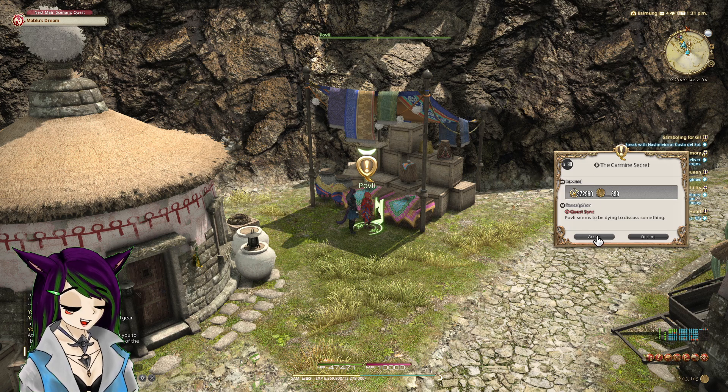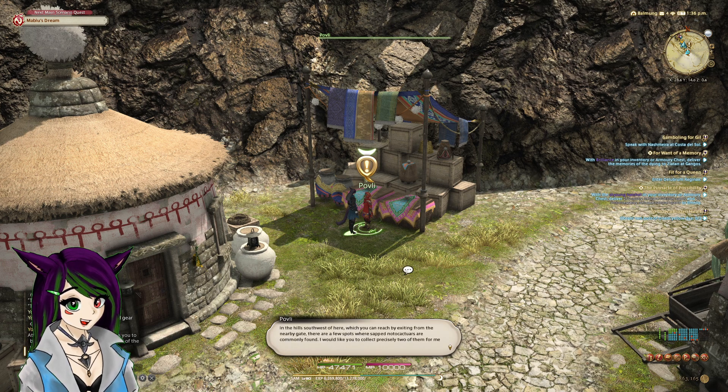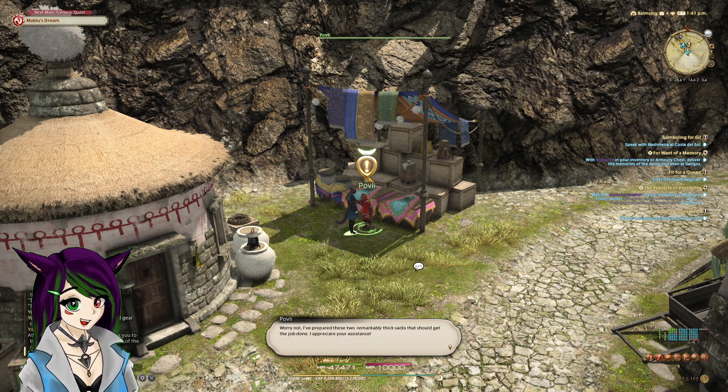An NPC seems to be dying to discuss something: 'Why hello there! Tell me friend, are you not curious with the vibrant carmine hue of our traditional wear? A shade this vivid — we brought it out through the application of an age-old dying technique. Help me out and I'll tell you all about it. In the hill southwest of here, which you can reach by exiting from the nearby gate, there are a few spots where sap-not cactars are commonly found. I'd like you to collect precisely two of them for me. I've readied two remarkably thick sacks that should get you the job done. I appreciate your assistance.'